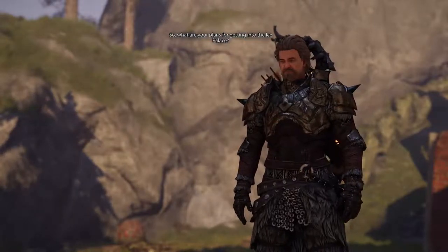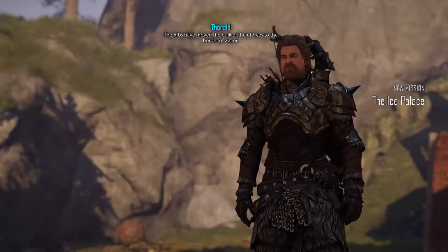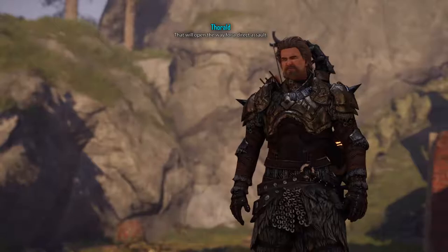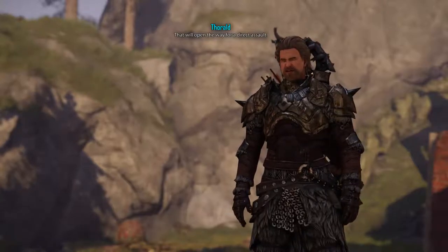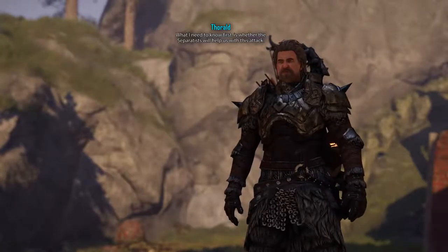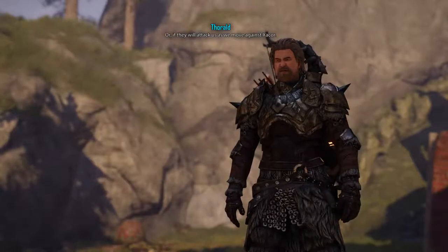What are your plans for getting into the Ice Palace? The Alps will move the bulk of their forces to the borders of Zakor. We need to take out those positions. That will open the way for a direct assault. What I need to know first is whether the Separatists will help us with this attack, or if they attack us as we move against Zakor.